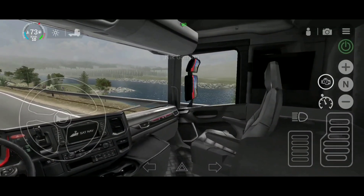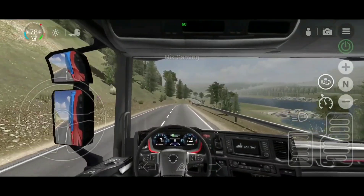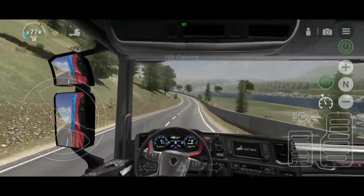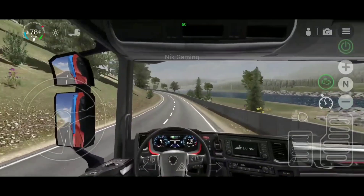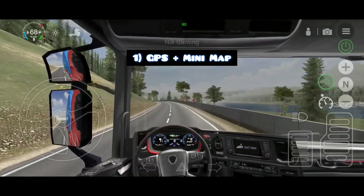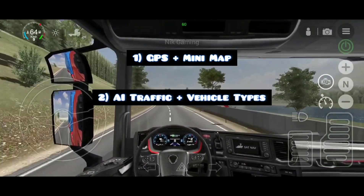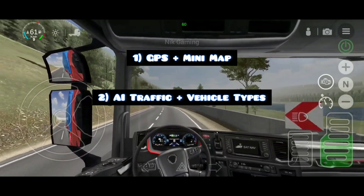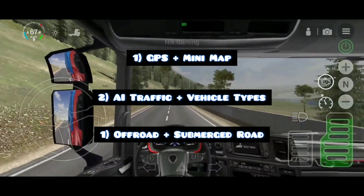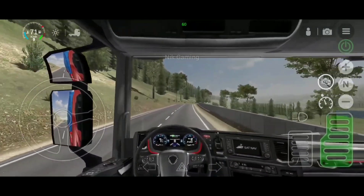As you guys know, we are very close to the release of Universal Truck Simulator and developers are almost done. As I told you in my previous video, some parts like the navigation system and AI traffic are left and developers were working on this. Today in this video, first we will have a look at the GPS and minimap that will be present in the game. Second, the AI traffic and which type of vehicles will be present. And last but not the least, we will also have a look at some images and a small clip of an off-road route and a truck passing through water.